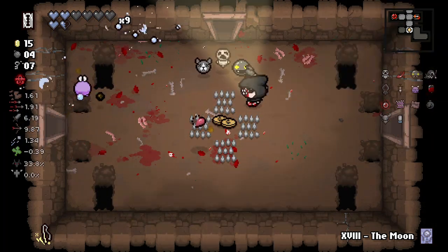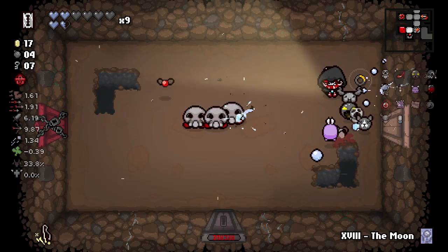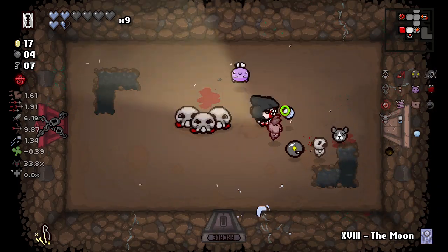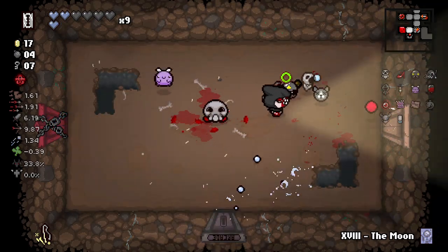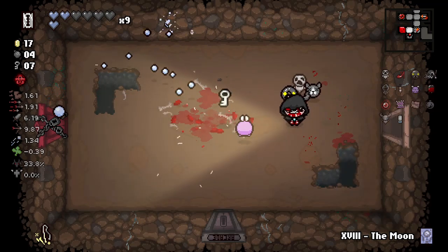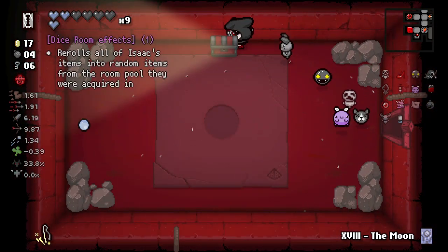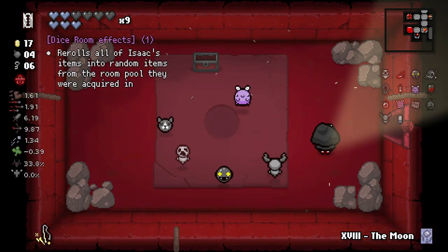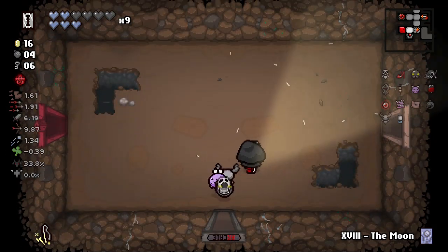We're going to try for the two pennies. Okay, so we did actually get the arcade and the dice room — I lived my life believing if you got a dice room you did not get an arcade, but that appears untrue. I don't really want to roll with four. There is a blood bank.